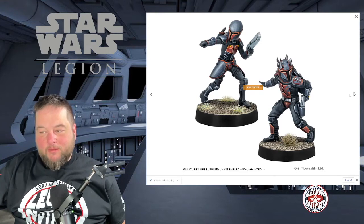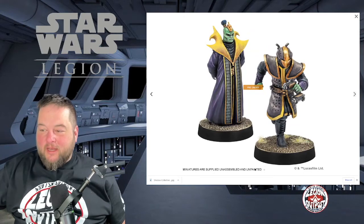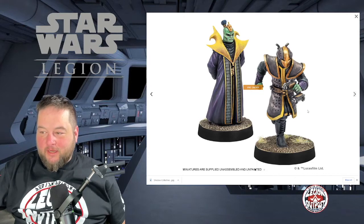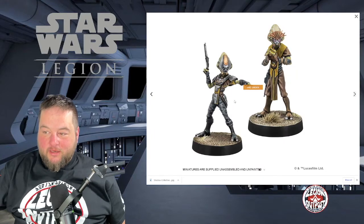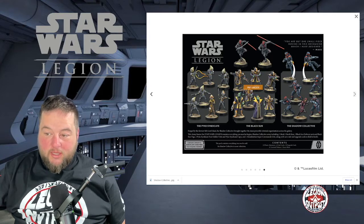The Mandalorians are kind of bad — not bad in a bad way, I just think they're awesome. Then we get into our Black Sun with the wonderful things there — their Black Sun leader, the crime syndicate that they are. Then we get into our Pikes — we've got our Pike Kappa here and our Pike leader for the unit. Here's the breakdown of the box and you can see the two Maul sculpts — one with the dark saber and one without.